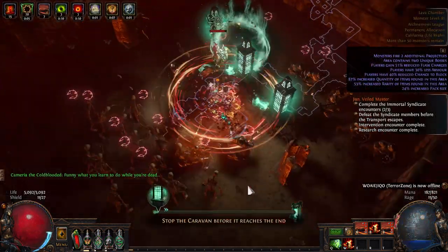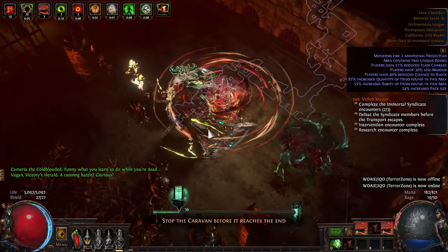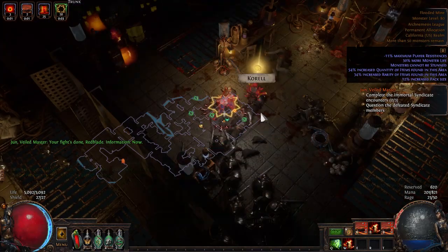The final category is Transportation. This looks like the Caravan of Lanterns, like a train. You want to attack the Intervention Assassins before it reaches its endpoint.